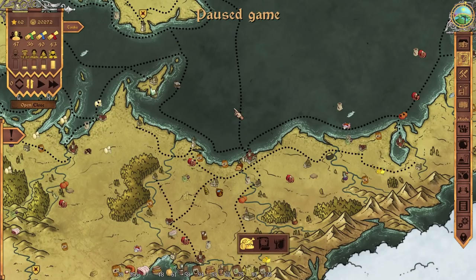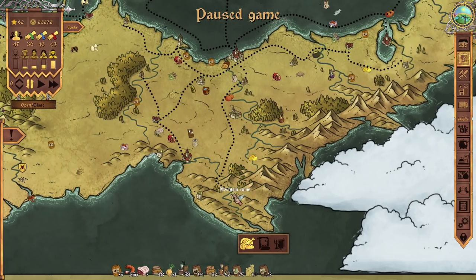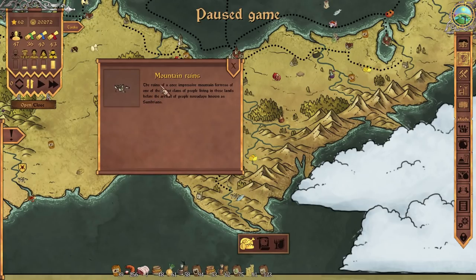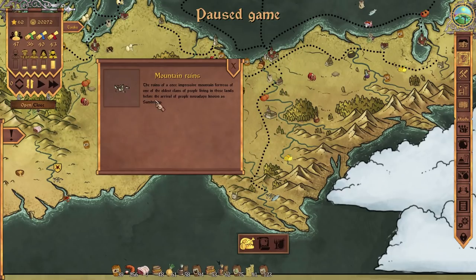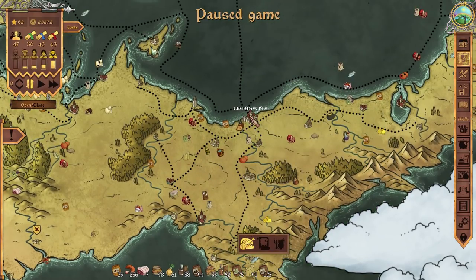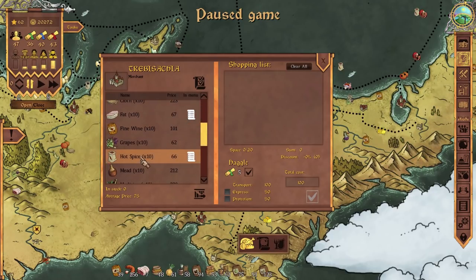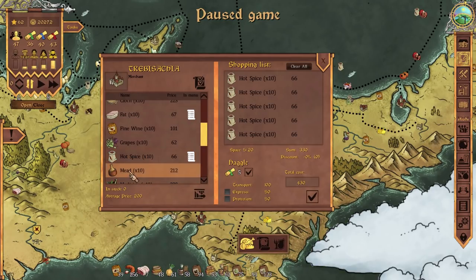Let's open up a new trade route. Oh my goodness, it's opened up many, many things. There's fish in the mountain ruins — the ruins of an impressive mountain fortress of one of the oldest clans before the arrival of the Sambrians. From here we can buy black tears and hot spice. We can finally get the hot spice in — five lots of that. This is marvellous. Mead — get mead. We can get fine wine too. The nobles are going to love fine wine. It's 101 though and the average price is 81.2, so maybe we'll look around for cheaper fine wine.